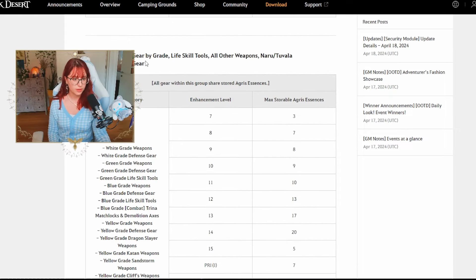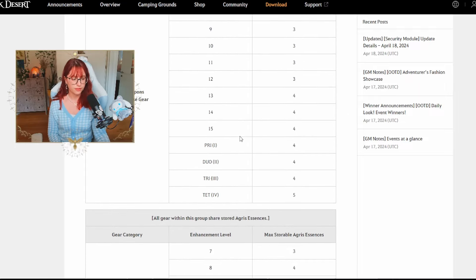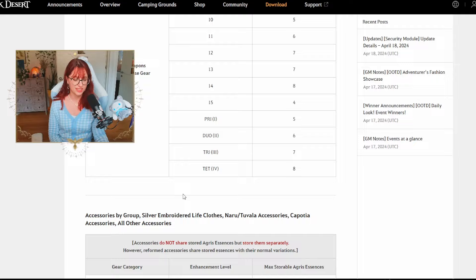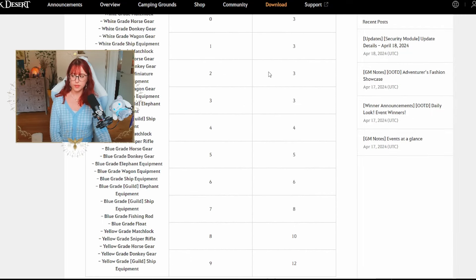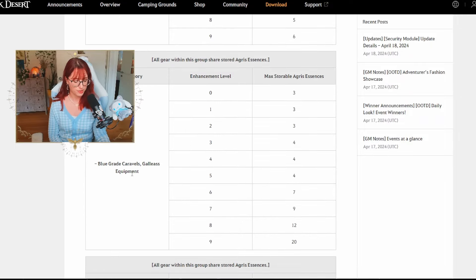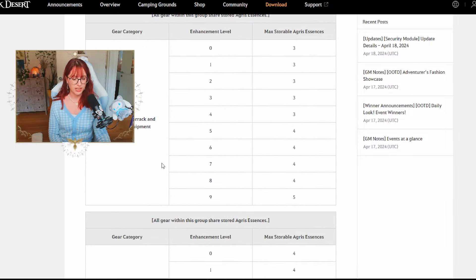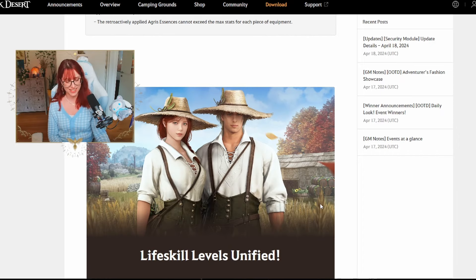Also for weapon defense gear by grade, life skill tools, all other weapons, and Tuvala defense gear, the pity system applies as well, but each has different Anvil Essence amounts to fill up. I'd really suggest going through the patch notes linked below to see what gear needs how many attempts for each enhancement level.